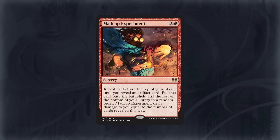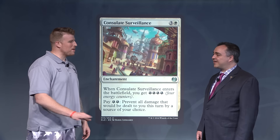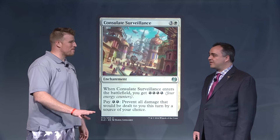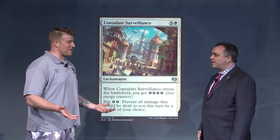For those who don't know, Madcap Experiment is a sorcery for three and a red that says reveal cards until you hit an artifact, and take one damage for each card revealed this way. However, if you have Consulate Surveillance in play, you can pay the two energy and no matter how many cards you hit — whether it's 35, 50, whatever — you will get Aetherworks Marvel since it's the only artifact in my deck.